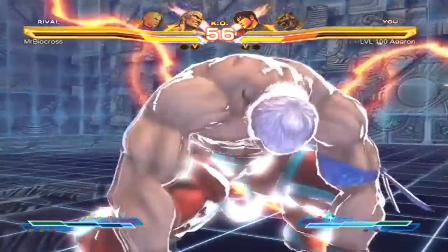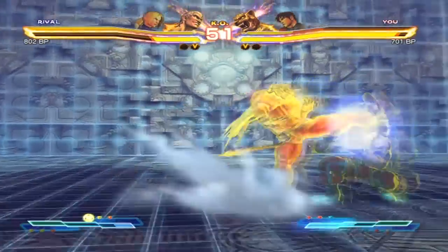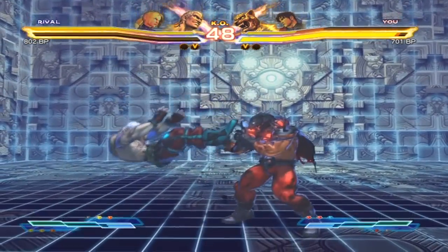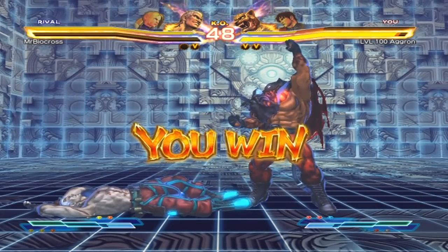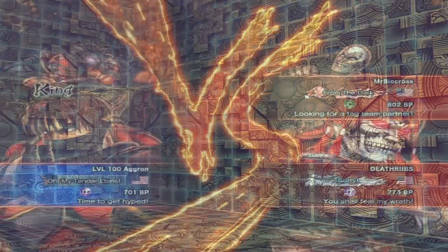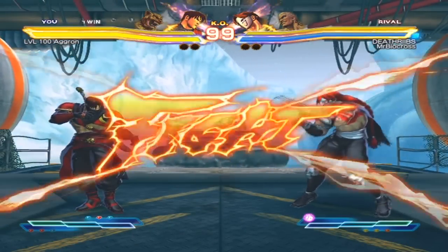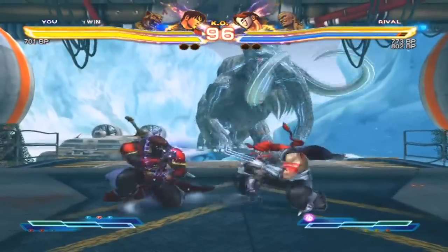Some of the new combos — that was the single most perfectly timed raw tag ever, oh jesus. I might just go for a double knee rising knee there, because in that situation I believe rising knee chips. And if it doesn't, he's gotta stand up to tag out. If he would've done crouching light, medium, heavy, whatever link into a launcher to tag himself out, he would've been safe.